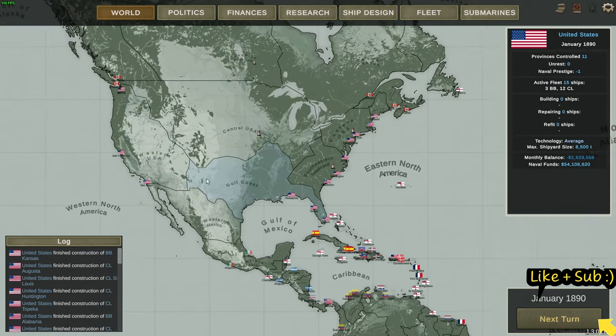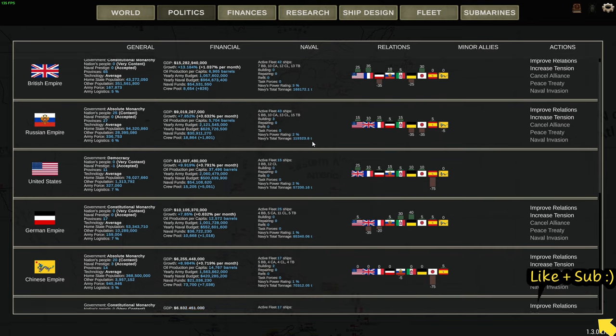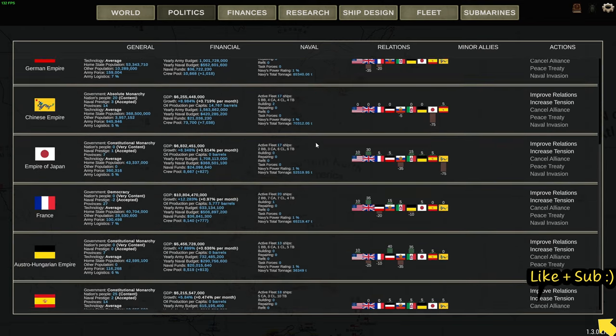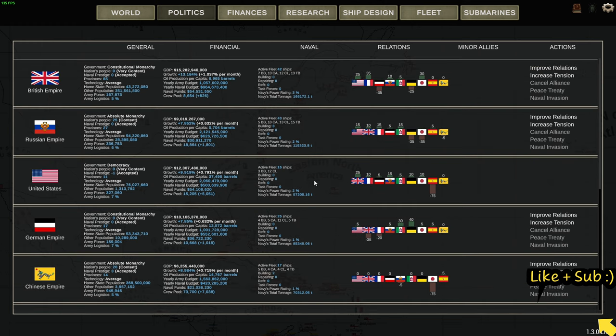Looking at the strength of the enemy: Britain has 42 ships with the second largest fleet, but by tonnage they are by far the largest, so they've got bigger, better quality ships. We've got the biggest dockyard. We have built 15 ships: 3 battleships and 12 light cruisers.